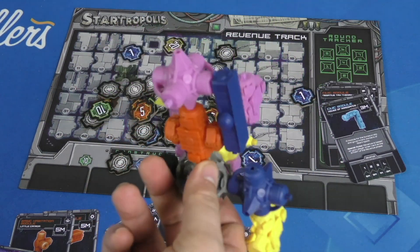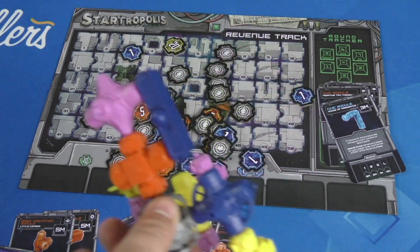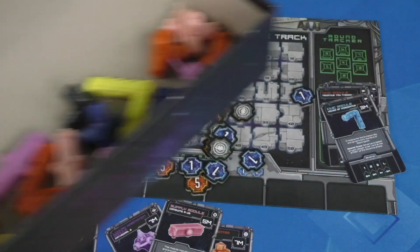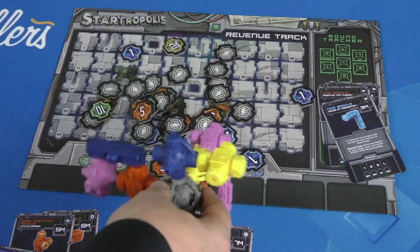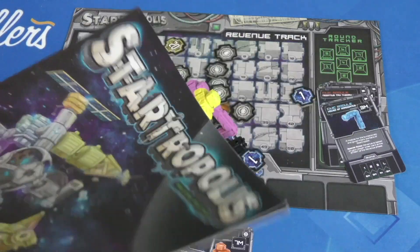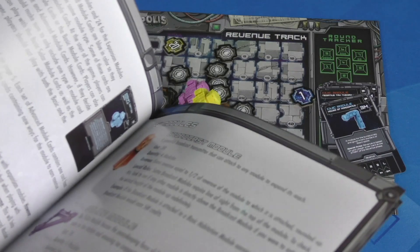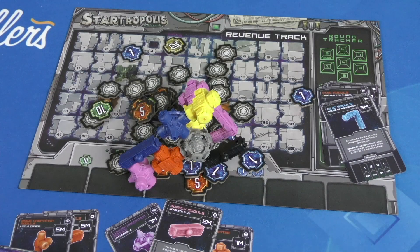That being said, it looks so awesome. As you see this, you can imagine a space station looking like this, and there are so many other pieces I haven't even put on it yet. This is kind of a good and bad thing. The rules are great, and I especially like that the rulebook includes the expansion stuff. If you want to play it, you don't have to look at another rulebook, because the expansion is really just adding a bunch more modules — it's an easy one to throw into the game.